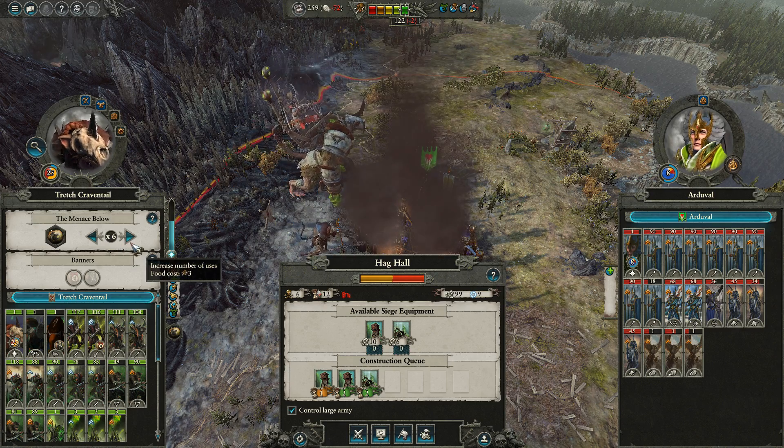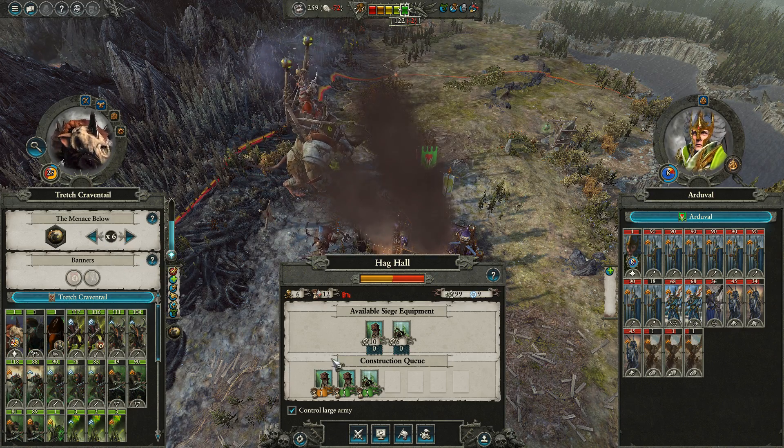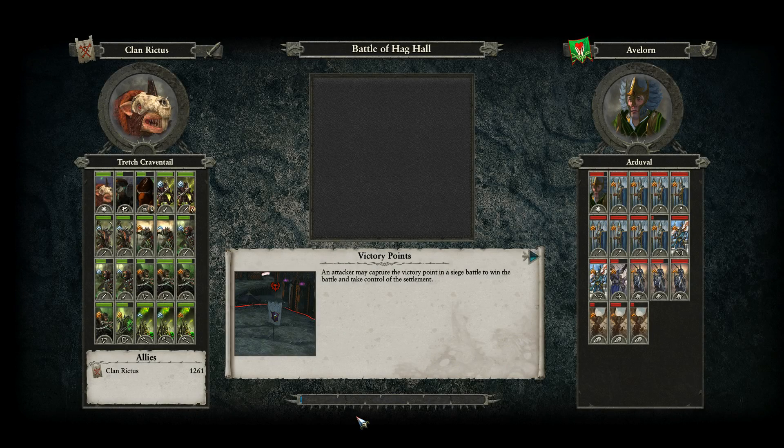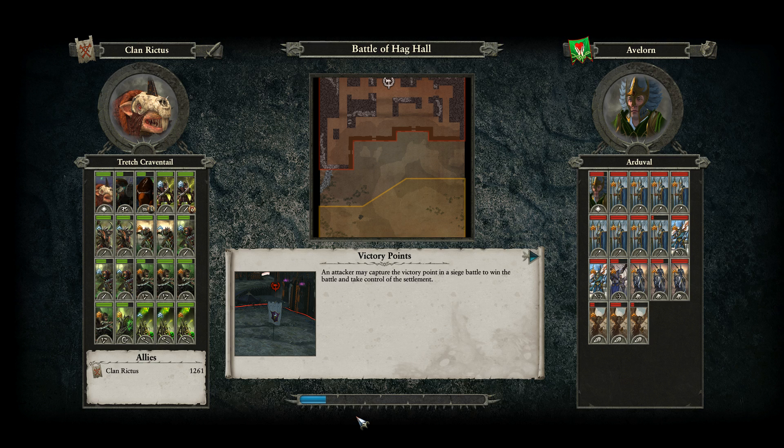We're throwing a few extra menace from below out, and we're going to be burning off all our food after this. So this is potentially not going to be leaving us in a good position. But I just feel I need to recapture here and I need to recapture it fast, because I'm losing far, far too much by not having it held.